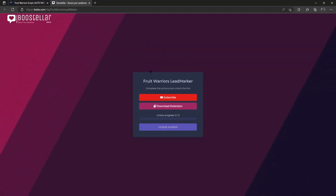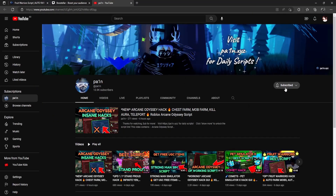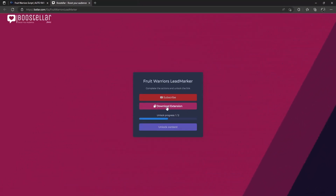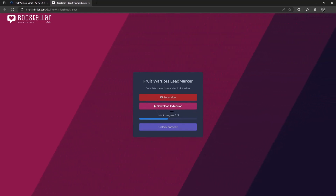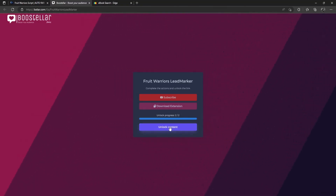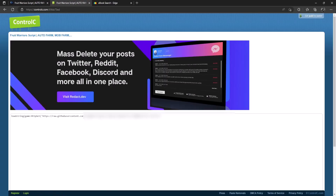It will take you to the Boost Tiller page. Once you're there, click on Subscribe and subscribe to my channel. If you're already subscribed, just wait about five seconds and the step will be completed. Next is Download Extension — you don't actually have to download any extension. Click on it, click Visit Page, wait on that page for 10 to 15 seconds, and that step will also be done.